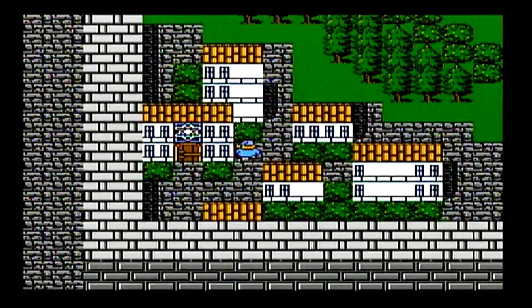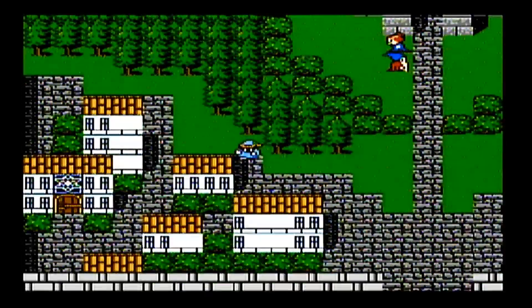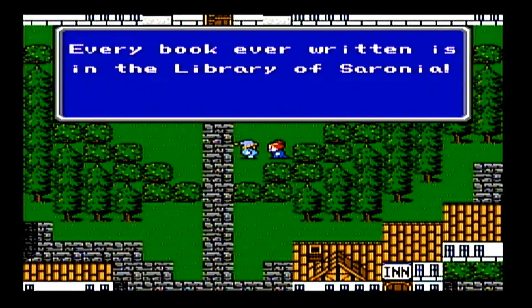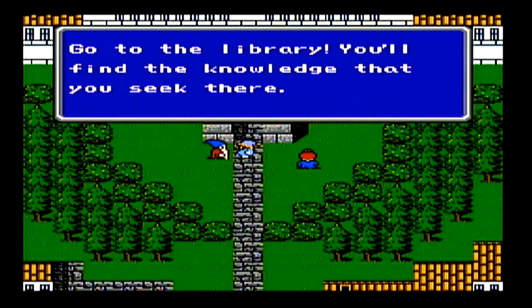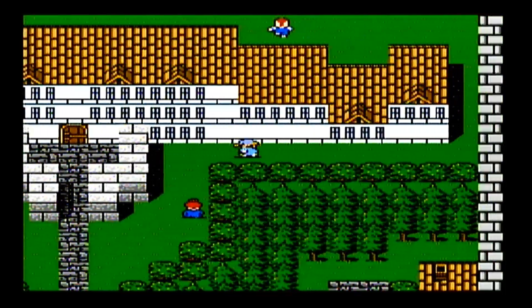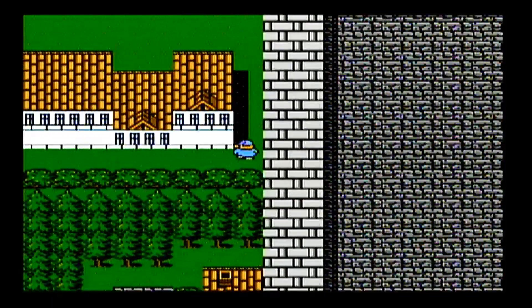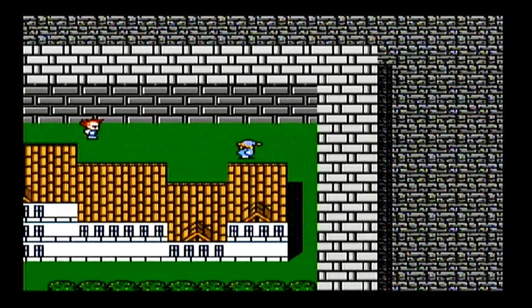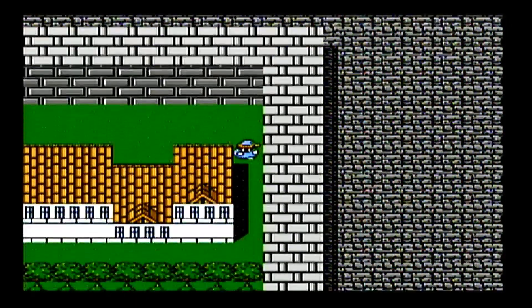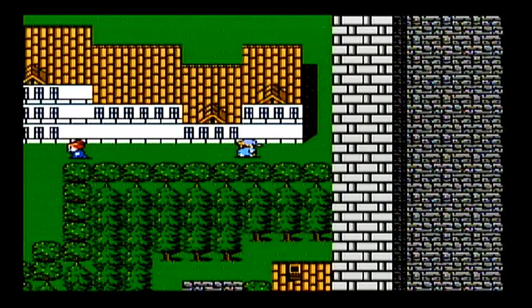We also have some new classes. The Geomancer class, which Fang is in, gets 12 points for using the Terrain Command and 8 points for fighting, 4 for defending and using an item. The Dragoon gets 12 points for jumping, 8 for fighting and defending, and 4 for using an item. And the Evoker gets 12 points for job levels for using magic, 8 for fighting, and 4 for using an item.